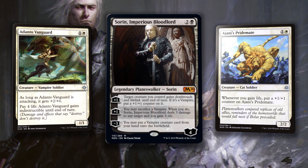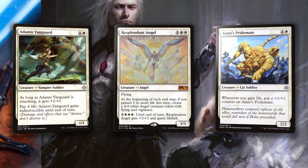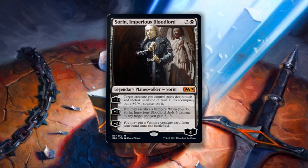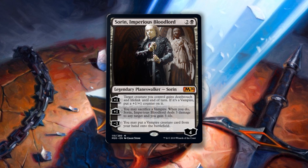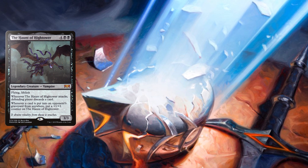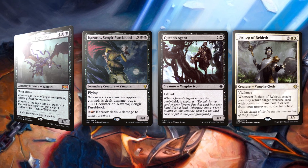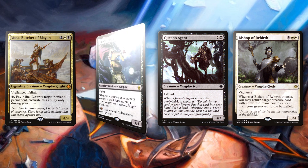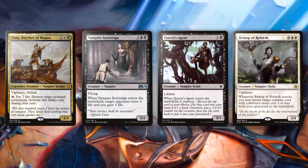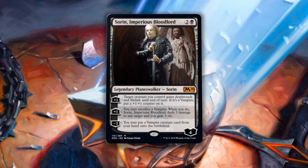Ajani's Pridemate is another good target for it. Resplendent Angel — look at a black-white deck for Sorin to make his mark. Now I want to focus on his ultimate that you can cast right away: put a vampire creature card from your hand onto the battlefield. Play Sorin on turn three, activate his minus 3 immediately — then you can have Haunt of Hightower out on turn three, or Kazarov, Sengir Pureblood, Queen's Agent, Bishop of Rebirth, Vona, Butcher of Magan, Vampire Sovereign. Plenty of high-powered vampires at your disposal on turn three in standard. Could make for a dangerous addition to the format, but that isn't even where Sorin will shed the most blood.